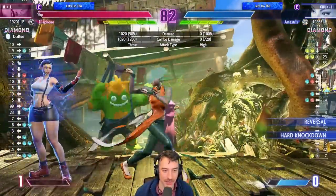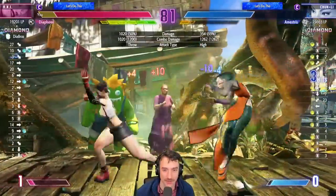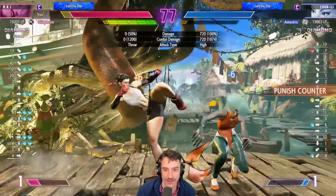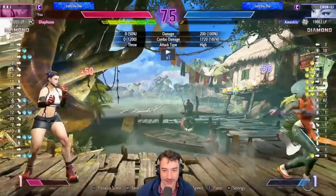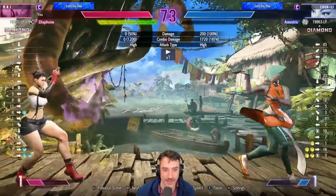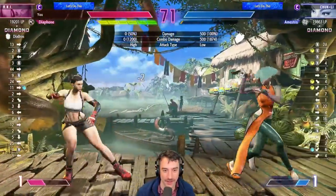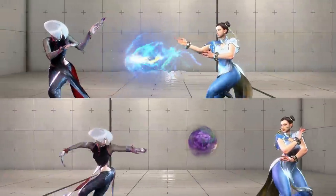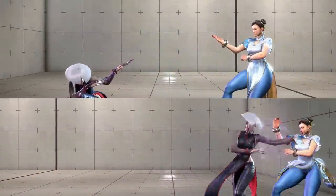That's me doing the plus-on-block stabby move. The non-EX version you do have to aim, so I whiffed there. But going back to the basic game plan of throwing a fireball — this is like better than Chun's fireball because it goes full screen, so they can't just walk back.